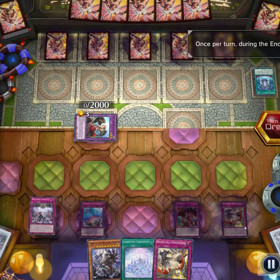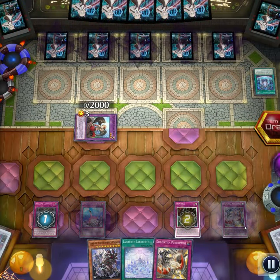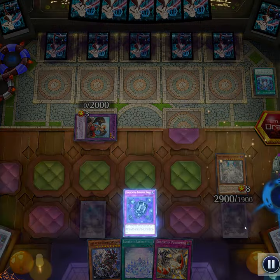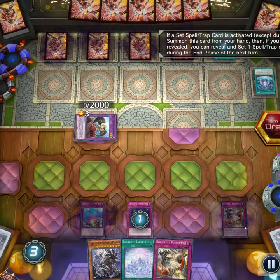All right, now here's how you win. Now that you can finally play, welcome Labyrinth into Trap Trick. Trap Trick will banish Eradicator Epidemic Virus and set Eradicator Epidemic Virus. Then you have a Lady — you tribute Lady, call Spell Cards. They're going to chain, but it doesn't matter. They can't stop it. They have no negates.